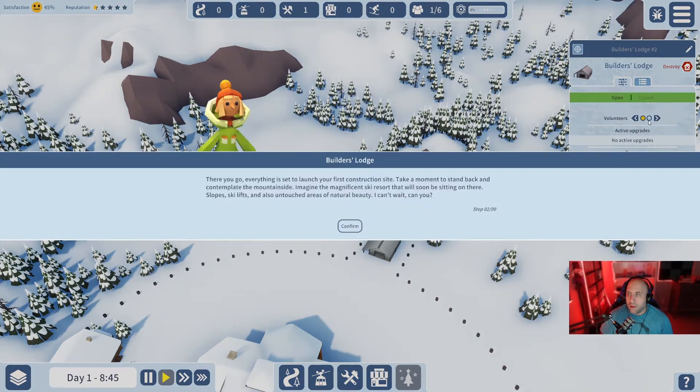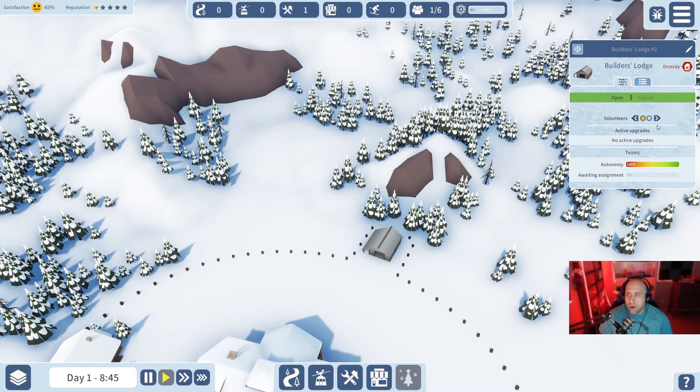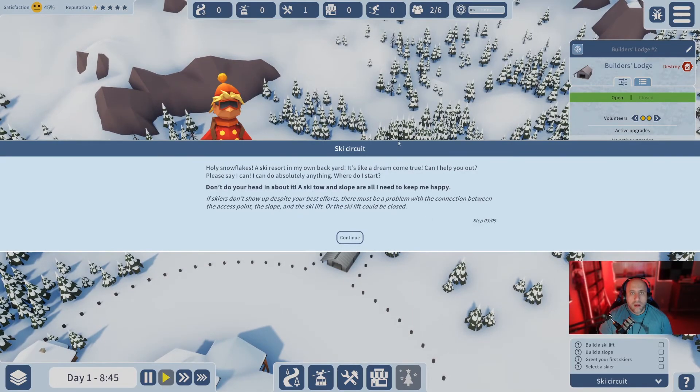Everything is set to launch your first construction site. You assign volunteers - I remember this part. The game tells you to take a moment to contemplate the mountainside and imagine the magnificent ski resort. I'm going to put two volunteers on the builder's lodge. An NPC says 'A ski tow and slope are all I need to make me happy.'